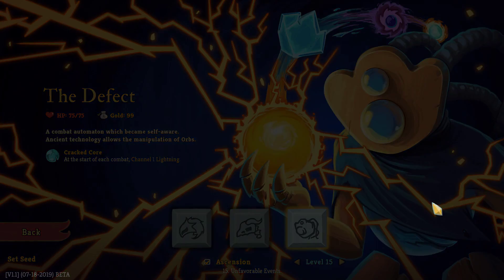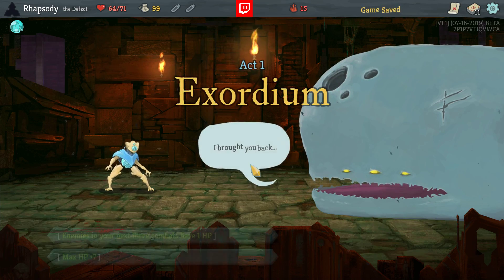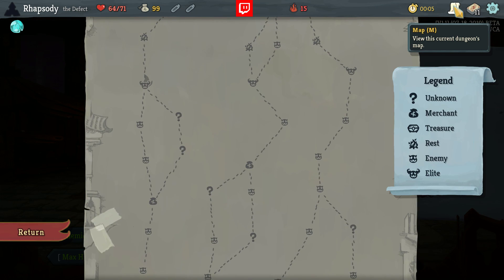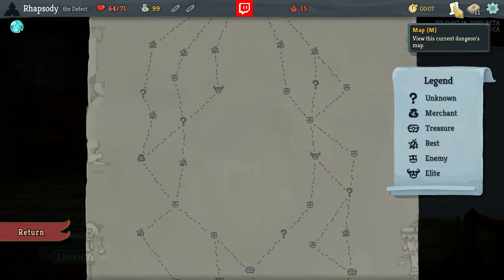My name is Rhapsody and welcome back to Slay the Spy. We're going to be playing the Defect. Apparently we didn't even make it past Floor 1 last time, so let's try and make it past this time at the very least.